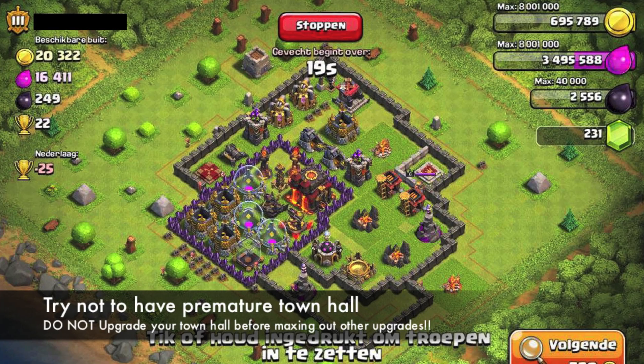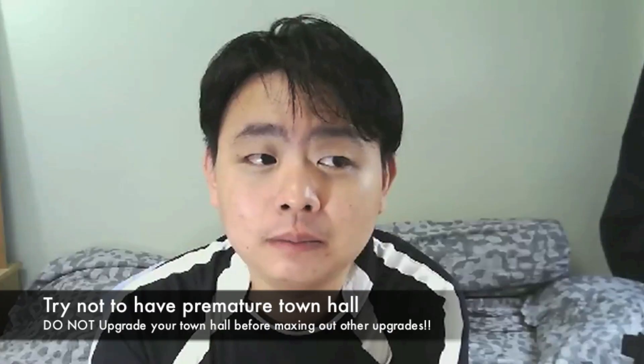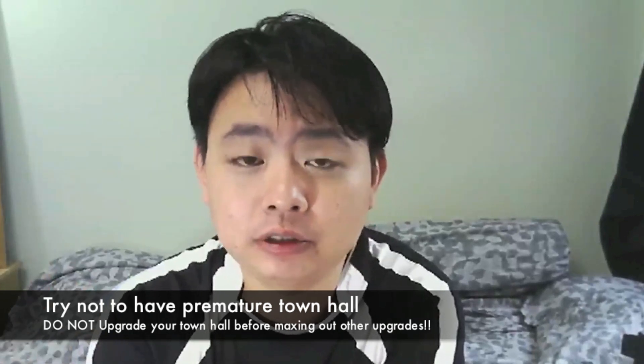The idea is not to unlock all the high-level X-bows and Inferno Towers too early in the game. Instead, upgrade everything else first — your troops, your walls, your turrets, your towers, and your spells to maximum — before you upgrade your town hall.